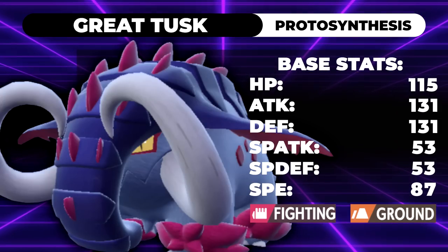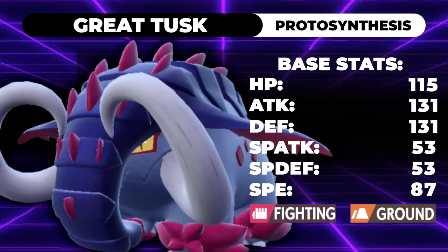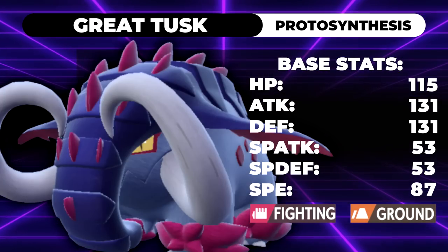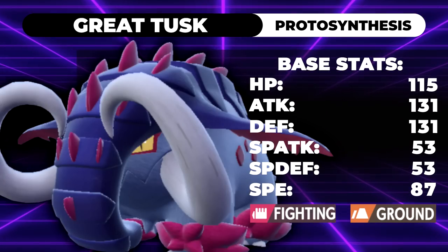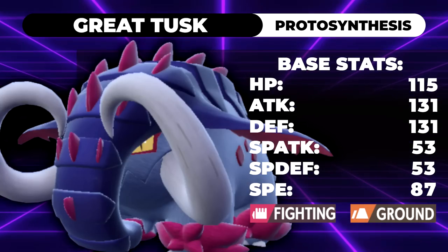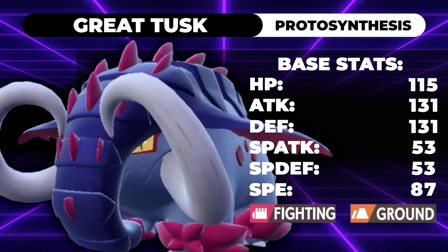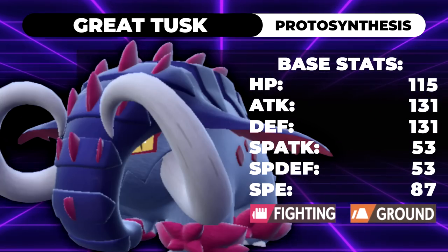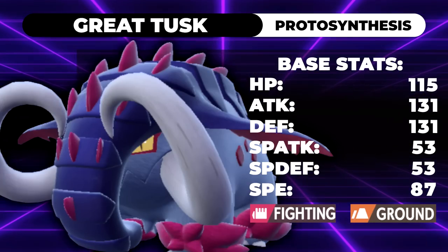That 131 attack is really strong — a little higher than Urshifu's, so Great Tusk's Close Combat is marginally stronger, which lets it absolutely annihilate things with that 1.3x Protosynthesis boost. The 87 speed isn't awful either. In this metagame, without Tapu Koko or Calyrex Shadow Rider, the fastest threats are Fluttermane, Chien-Pao, Dragapult, and Iron Bundle, so you can actually get away with this speed pretty easily.